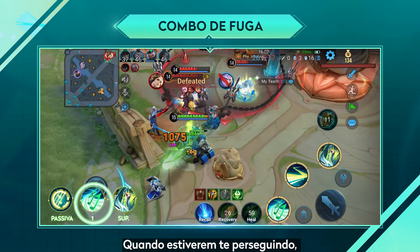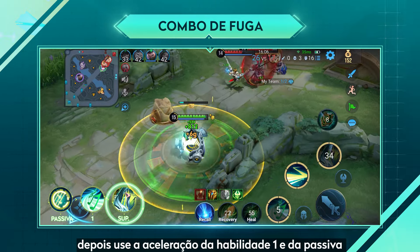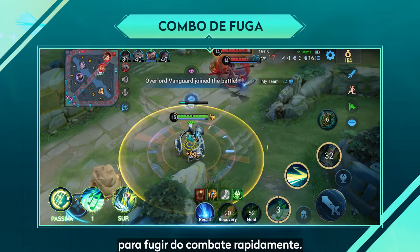When Cai Yan is being chased, use skill 1 and ultimate to restore her health. Then use the speed up from skill 1 and the passive to quickly leave combat.